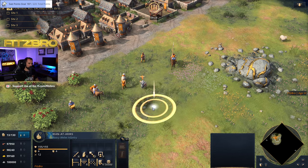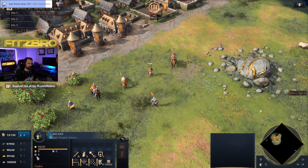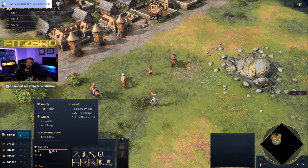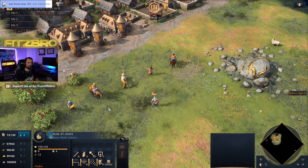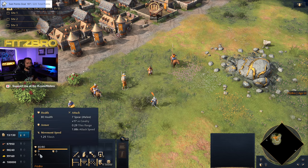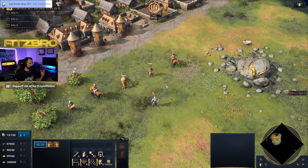We've got the Man-at-Arms — our very first armored unit. Looking at his stats, he's got a base armor of 4 against ranged. So if an archer does 5 damage, he's going to soak up 4 of that, taking only 1 damage — and he has 155 HP. Archers are not going to do a whole lot against the Man-at-Arms. Spearman also absorbs 4 of their 7 base damage. So these are very good against unarmored targets and very resilient to both archers and spearmen.